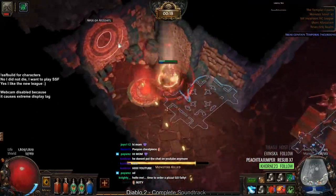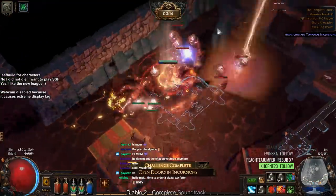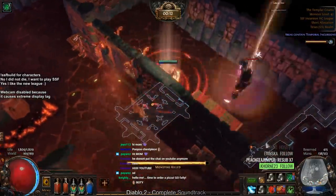Is this the path to the Apex? Opening doors in Incursion is probably the hardest challenge I've ever seen in Path of Exile.